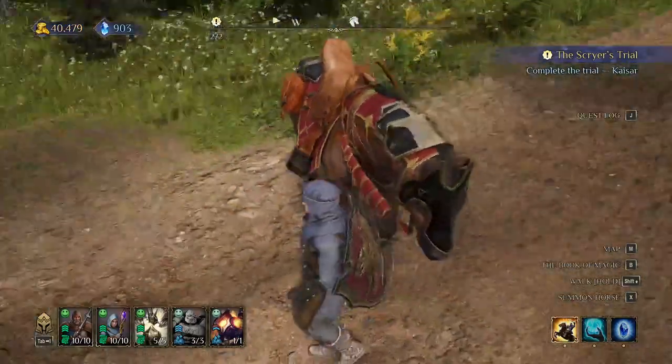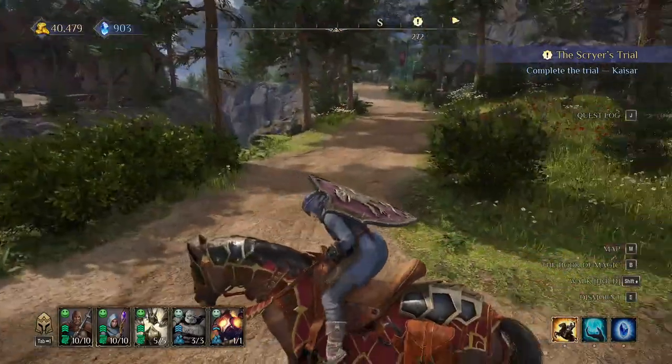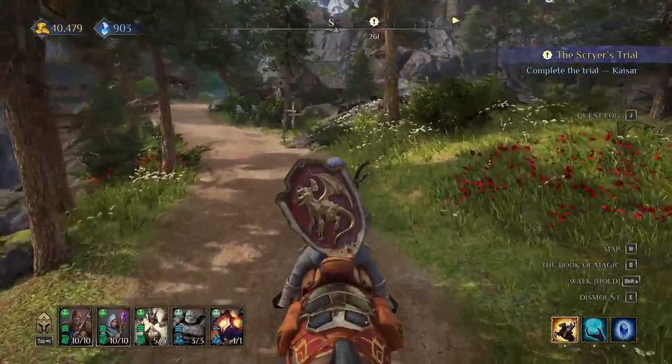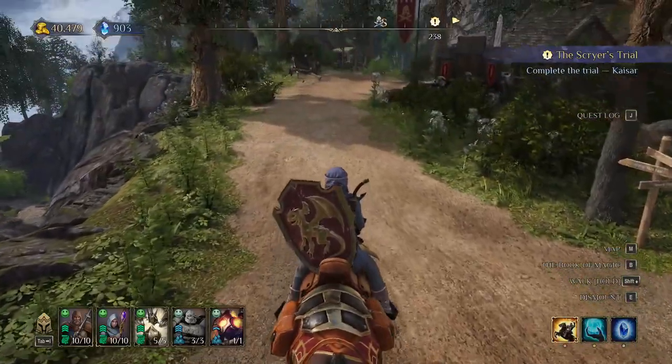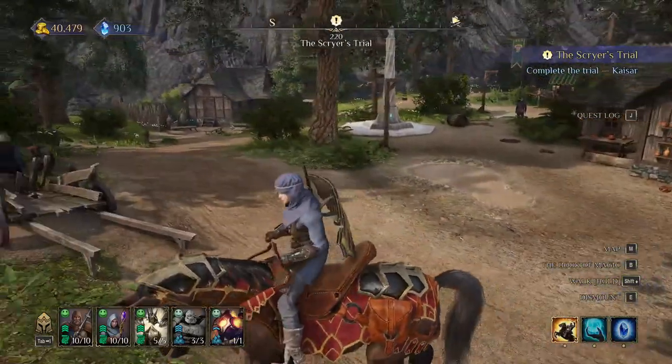Then there's your horse, which really helps with exploring. Keep in mind that in big cities like the capital city and the mages tower, the horse moves at a walking pace — it's very slow in those areas. Out in the open it moves quickly, but then it will move slowly inside cities.